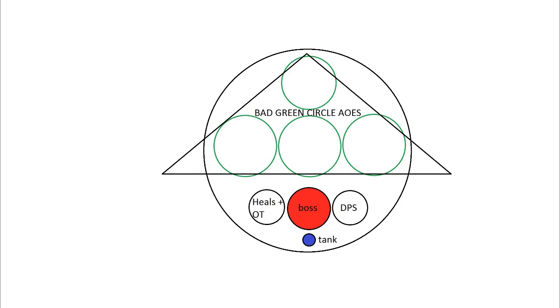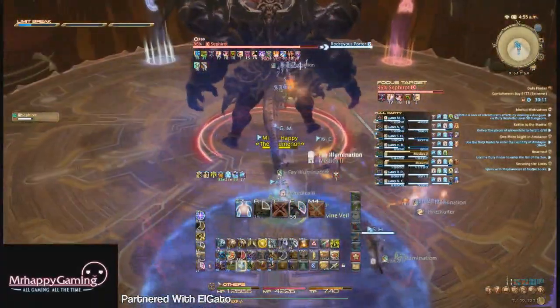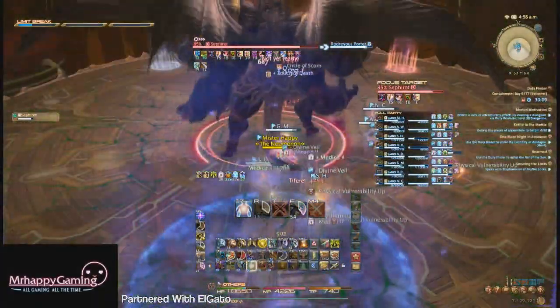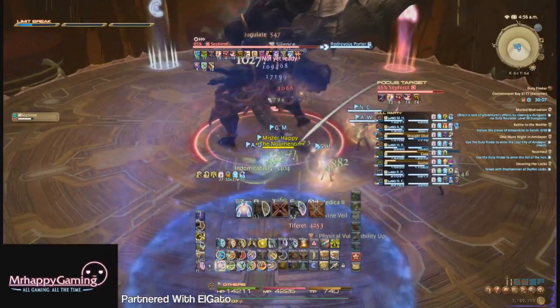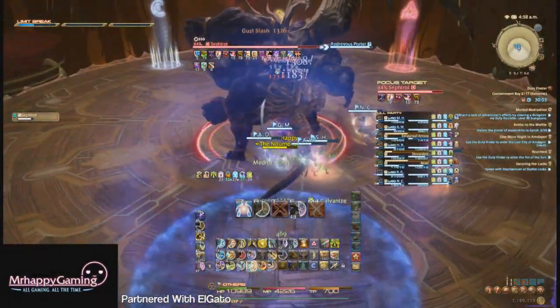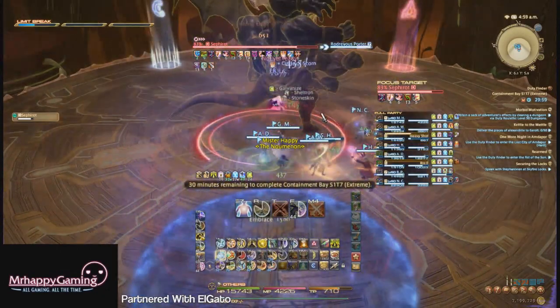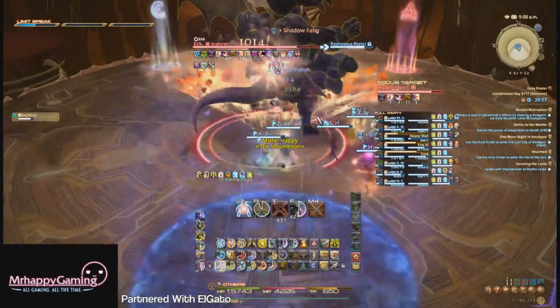After the second split damage marker stacks hit, quickly reposition Sephiroth to the center of the room. He'll do two room-wide AoEs, followed by a super tank buster, designated by him winding up one of his fists. Mitigate this with cooldowns, and be ready for him to follow up with another cleave plus an auto-attack. After this, he will go into mechanic number two.